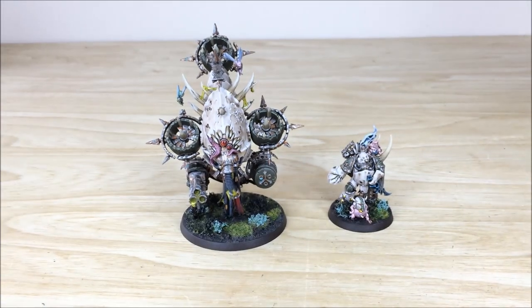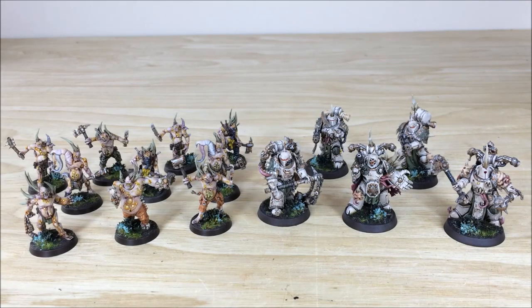Up next we've got the two troop units for this small commission phase — the Pox Walkers on the left and the Plague Marines on the right. Stick around, we're back in a sec to have a look at those in more detail. Same colourway — we'll start with the Plague Marines first of all.